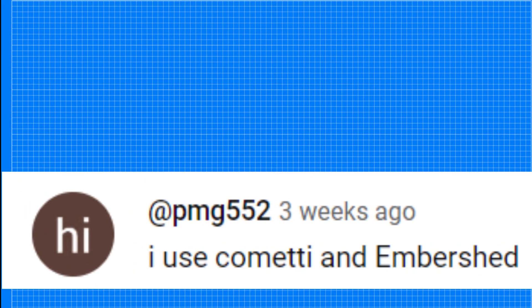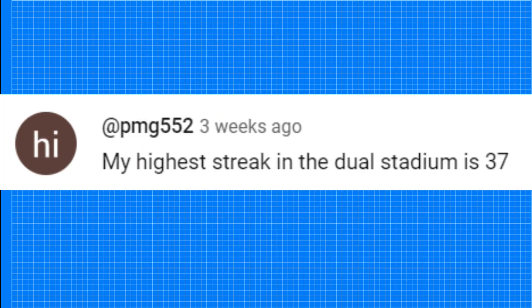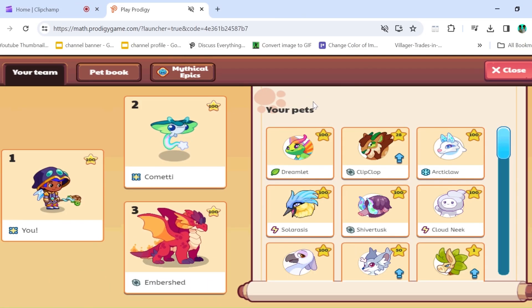Our first combo comes from PMG552, and he's using Embershed and Kometi. He said that he's on a 37 game win streak with this combo, which is absolutely insane, so let's see how good it really is. I just put Kometi and Embershed into my pet slots, so now let's just hop into a battle with them.